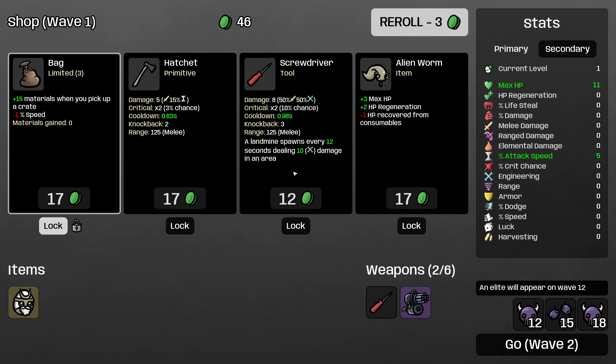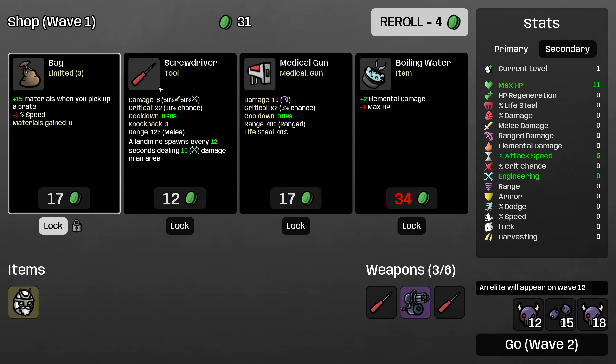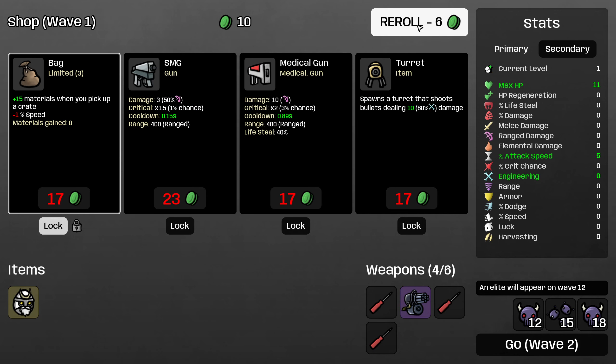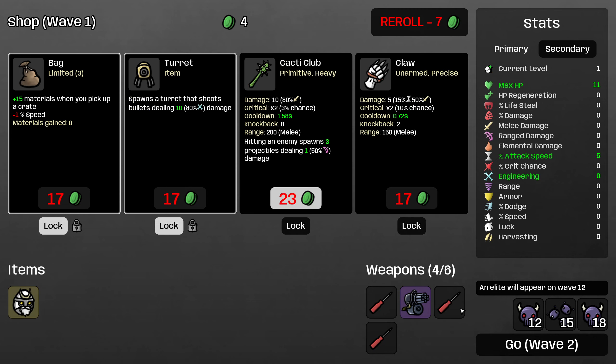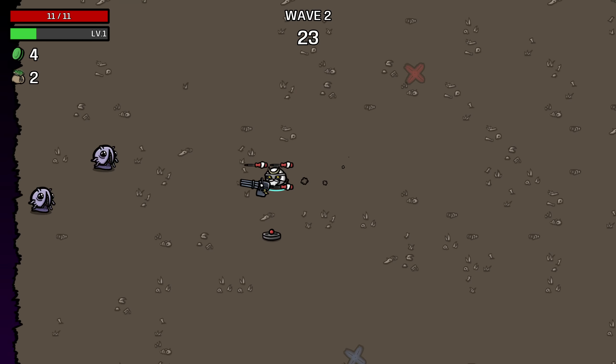Let me keep rolling — I'll buy a screwdriver, roll, and buy another screwdriver. We will pass on this one, keep rolling, and I will lock this turret. It's still useful to have structures out during the engineering phase, so having the turret locked is overall pretty good. That was a pretty bad first shop — we found nothing that gives ranged damage.